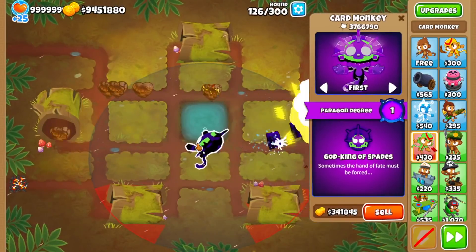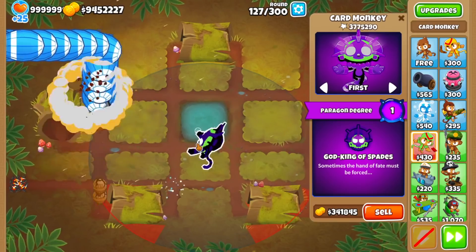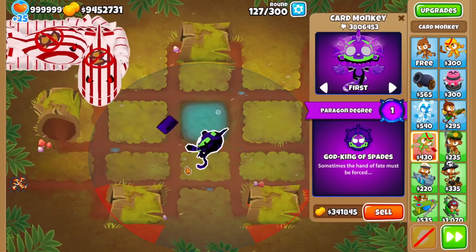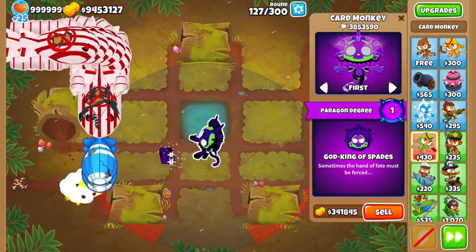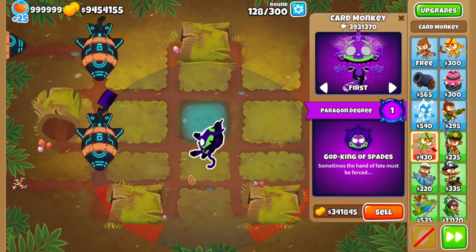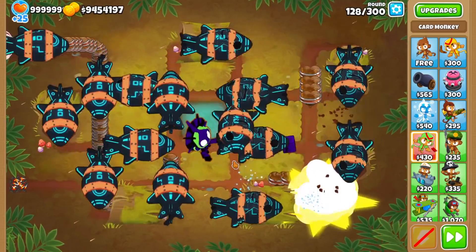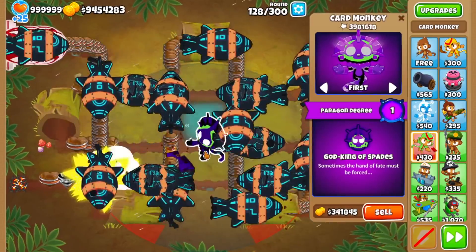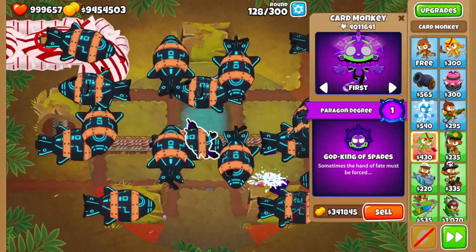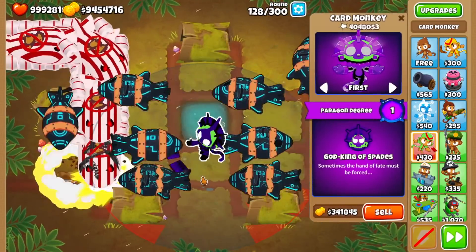The bottom path Twisted Fate stuns Bloons but not MOABs. When you're at a Paragon level, does it even stun ZOMGs? I think it just one-shots them before it even has a chance to stun. It would be really nice if it had a stunning effect so it was more than just straight damage. It's actually not looking very good — it looks like it dies before round 138, which it does. I also forgot to set lives to 200, so we pretty much lost and it's not even close.